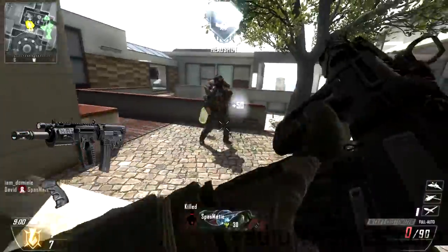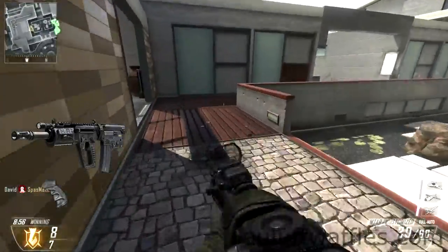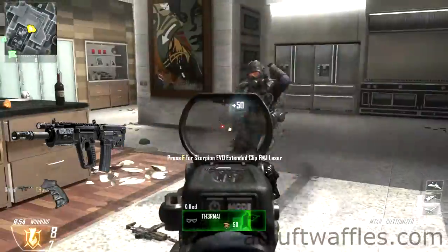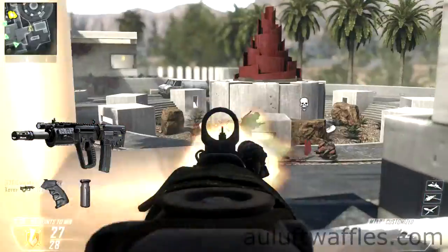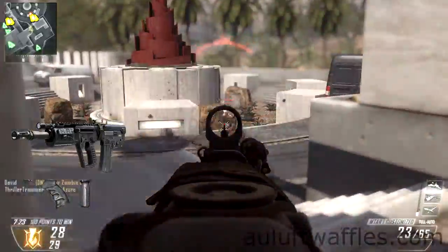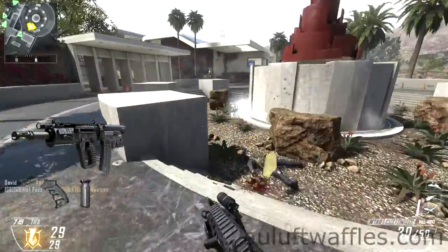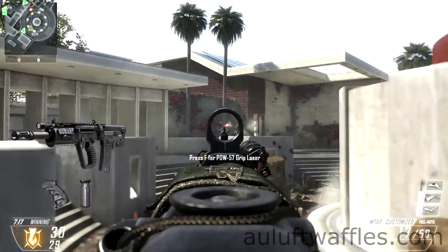Quickdraw lets you react to enemies faster, which is especially important at medium range. With it you can aim down the sights very quickly, giving you a great advantage over other players. The Foregrip makes it easier to control the recoil of the MTAR. The MTAR doesn't have significant recoil, but the reduction ensures that more bullets hit the intended target and makes you more competitive at long range.